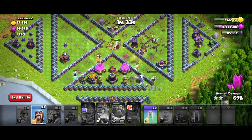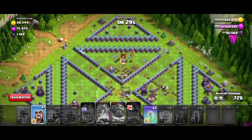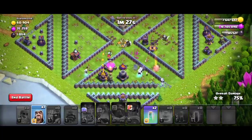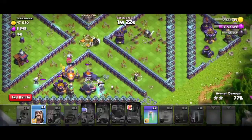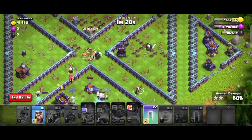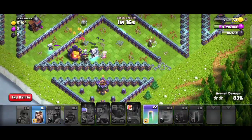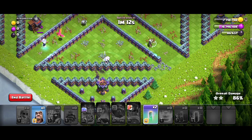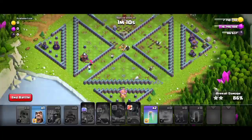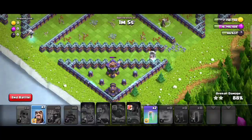We have troops that are just spam — if you do this you will be able to use it. If you use the monolith and silent attack, you will be able to attack the battle. On the battlefield we have a phoenix, Electro-Titans, and wizards. There are two invisibility spells.